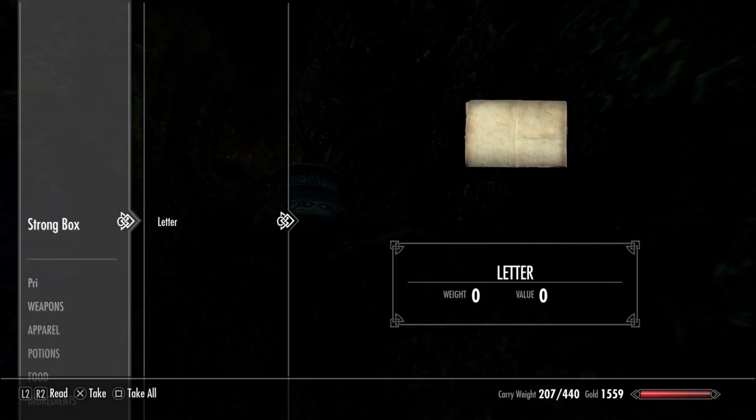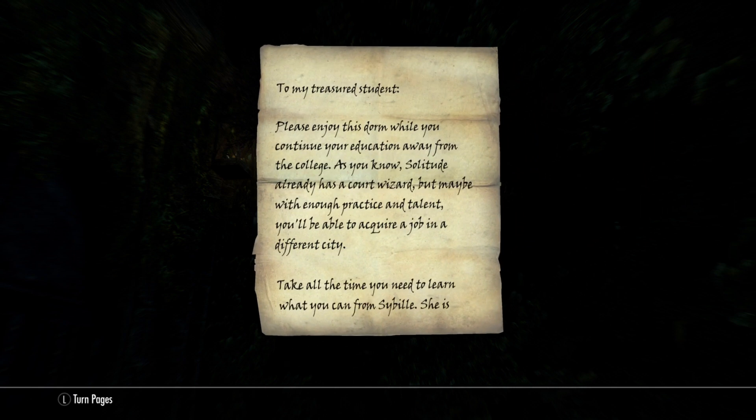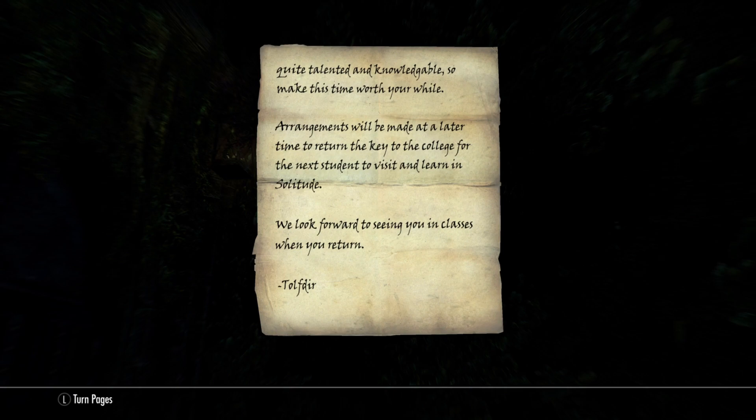So we're going to take the key. There is a letter — it's not that long. 'To my treasured students, please enjoy this dorm while you continue your education away from the college. As you know, Solitude already has a court wizard, but maybe when you've practiced some talent, you'll be able to acquire a job in a different city. Take all the time you need to learn what you can from Sybil. She is quite talented and knowledgeable, so make this time worth your while. Arrangements will be made at a later time to return the key to the college for the next student to visit and learn in Solitude. We look forward to seeing you in your classes when you return.' Top tier.